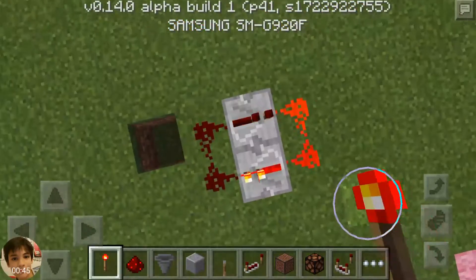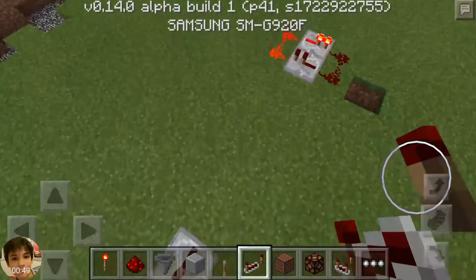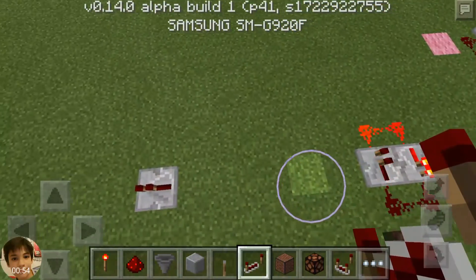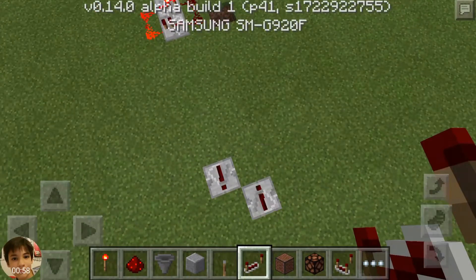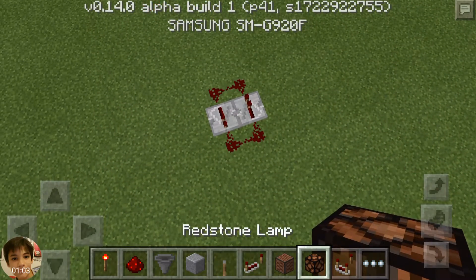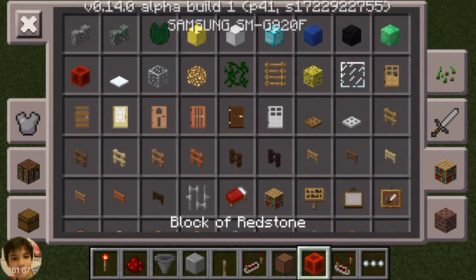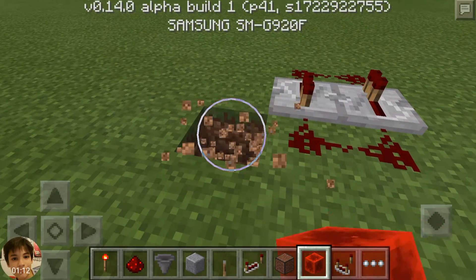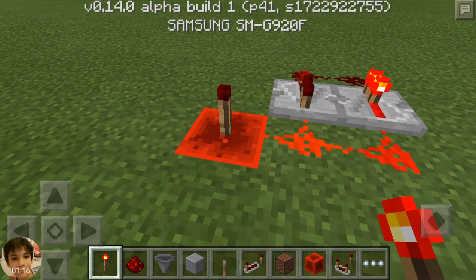I'll show you how to make this first clock, even though I'm not gonna show you how to make all of them. In order to be started, it needs like one tick of power. It's very hard to do this without a redstone block, so we need to place the redstone block here and a torch — see?